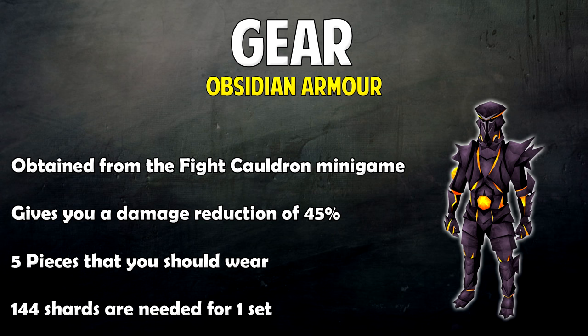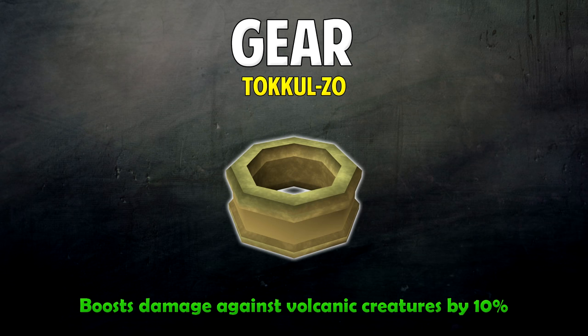If you don't have 85 Smithing you can try to get someone to assist you, and then to wear it you just need 60 Defense. The second very useful item is the Tokkul-Zo, which you get as a reward after completing the Elder Kiln quest. It boosts damage against volcanic creatures by 10%, so basically any monster in the Fight Kiln. It isn't as essential as the obsidian armor, but if you have it just make sure you wear it for the damage boost.